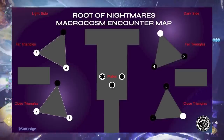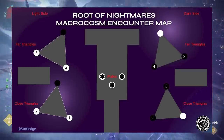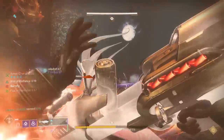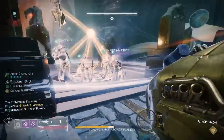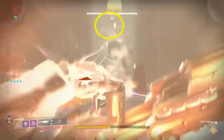One way you can speed this up: in the middle of the encounter room, there's a little nut in the middle. If everyone has swapped everything over — all four runners have swapped their planets — you can have someone shoot the nut in the middle to advance the encounter and start the next set of Centurions showing up.